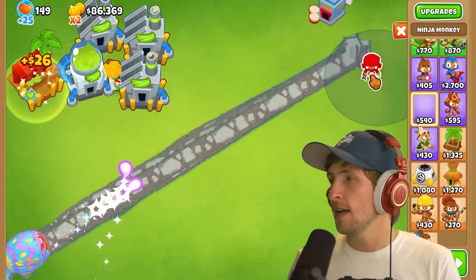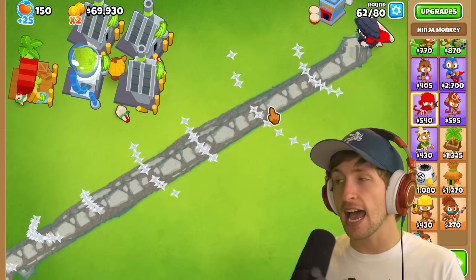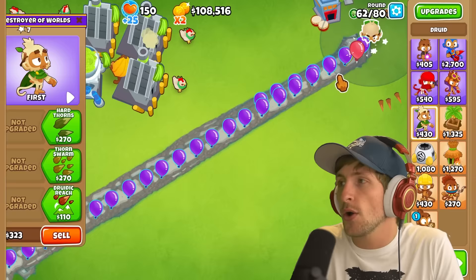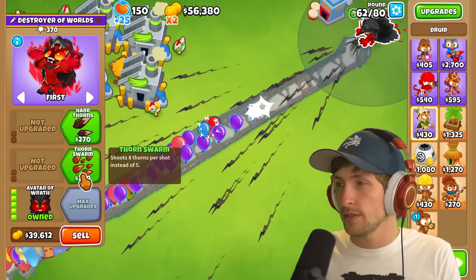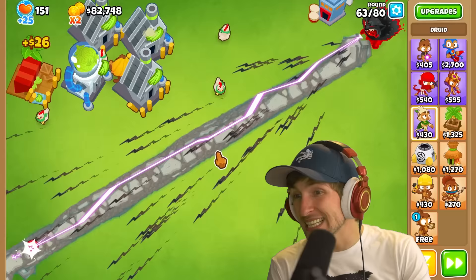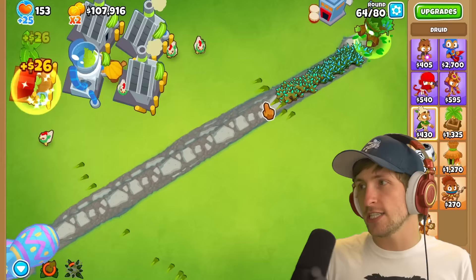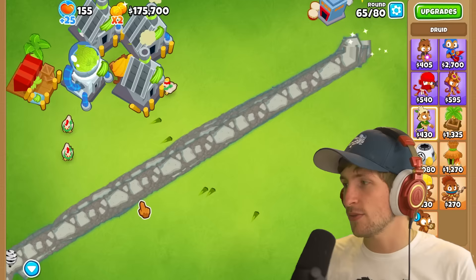What if we just go max balloon? Ninja's so cool! I like all of these - I love all of these. All of these have been so cool so far. Avatar of Wrath - how does this work? I feel like hard thorns is actually better in this instance. Lightning - he has global lightning? The druid - I like him but he's not that powerful. Spirit of the Forest is just insane because he has so many spikes, so the balloons just go over the spikes. I don't think this one really counts - it's just good on this map for different reasons.